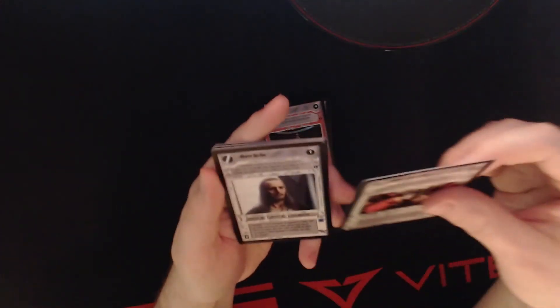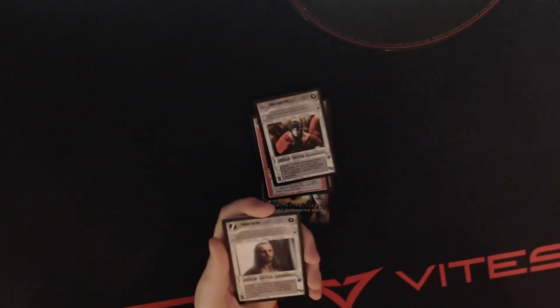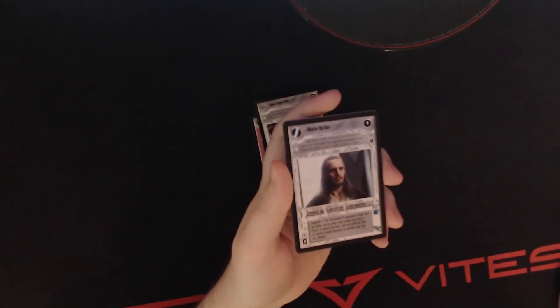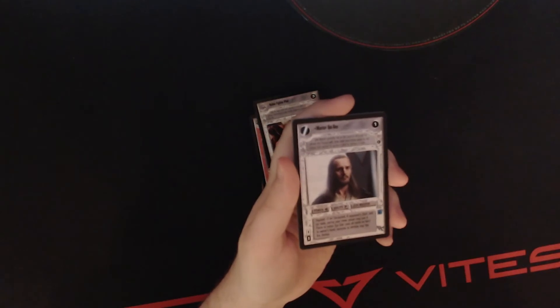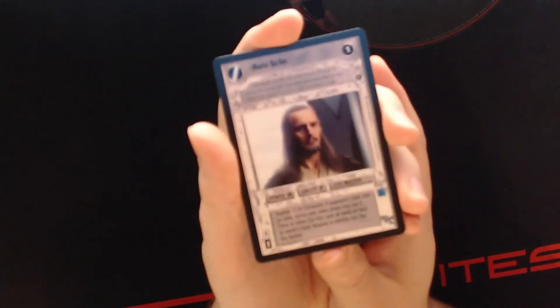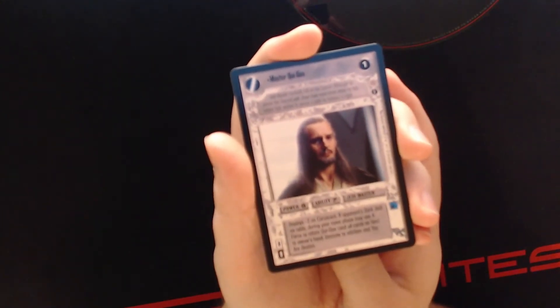And then what's next? Master Qui-Gon. I think this might actually be an alternate image from the looks of the little icon. Let's see — Coruscant, Coruscant. It's not. Never mind, it's regular. It looked like there was a little circle around it but never mind. Hopefully you can see it pretty well. Let's sleeve him first and then we'll read off the text. Always exciting to get a nice card.